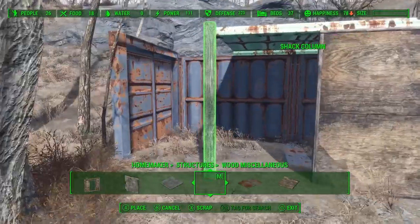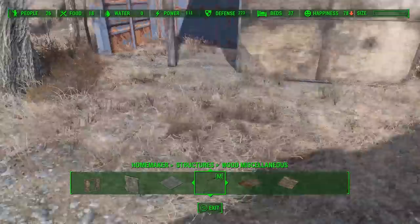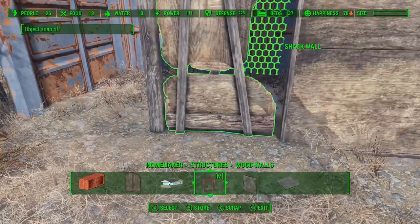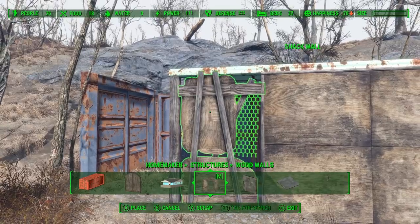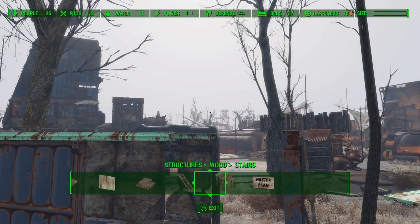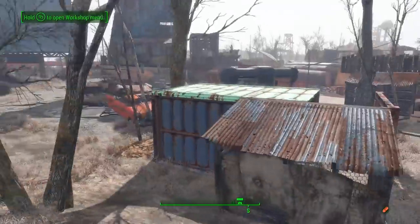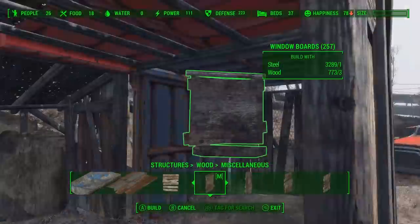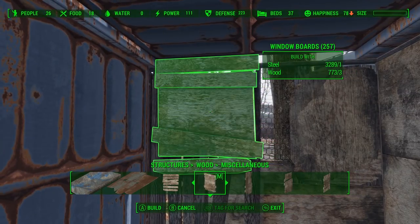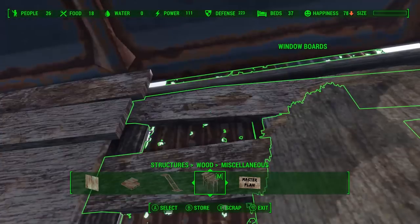Once we have the container placed where we want it, we can start replacing some of the container pieces with actual wood bits or metal bits just so it looks a little bit more scavenged. Now with this half wall, it has those two little wood bits that stick out the top, and we're going to overlap that with the metal of the container just so it looks a little more scavenged. The interior space of the container is a little limited, so I'm going to use one of these shack wall and roof combos to extend out the build area on the inside. We're going to use some window boards to cover up the gap between the wood wall and the roof — the wood walls are a little bit shorter than the container walls. For the other side of that gap, we're going to use a window board made with corrugated steel just to vary the texture.